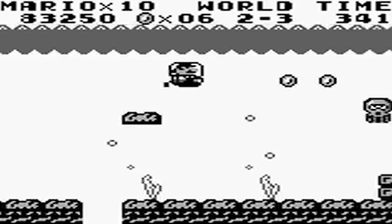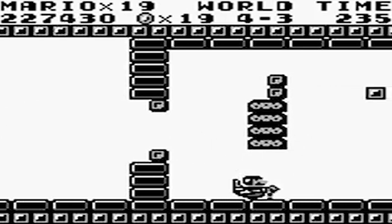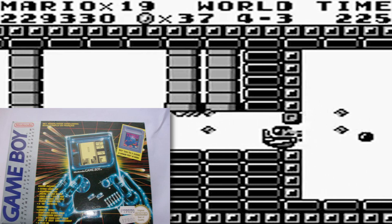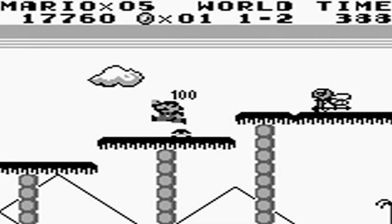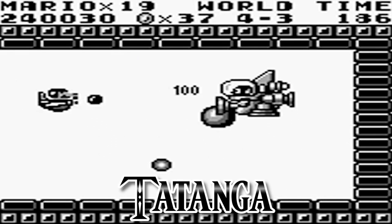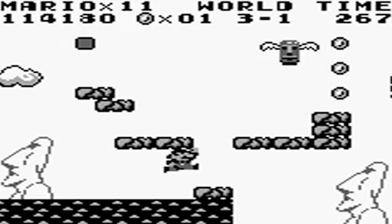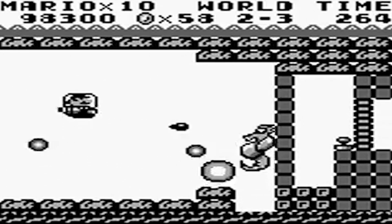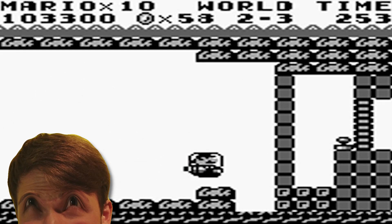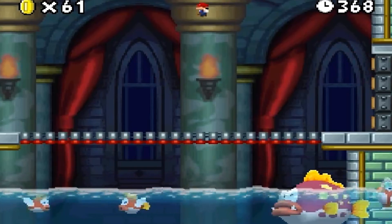They even added certain gameplay elements that were completely new, like auto-scrolling sections that were similar to arcade shooters. Initially, it was said to be a pack-in game for the Game Boy. However, later on, Tetris took this spot since it would have a wider appeal. The game takes place in Sarasa Land rather than the Mushroom Kingdom, and you're there to rescue Princess Daisy, with an evil alien named Tatanga being the main villain instead of Bowser. Most enemies in the game were not related to any creatures found in earlier Mario titles, and the game even featured a whole lineup of unique bosses as well as region-specific enemies.